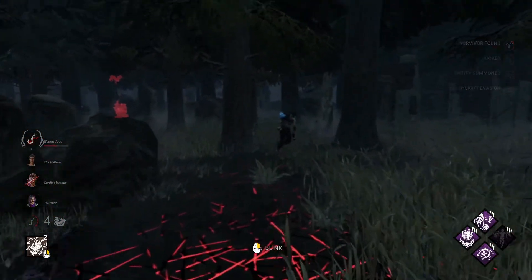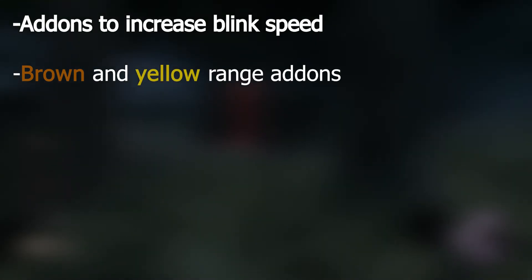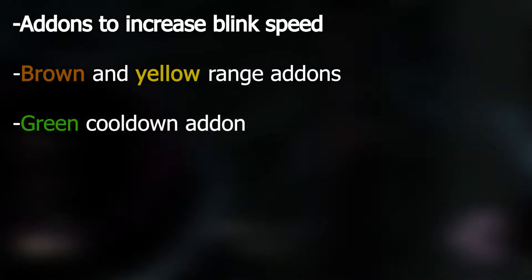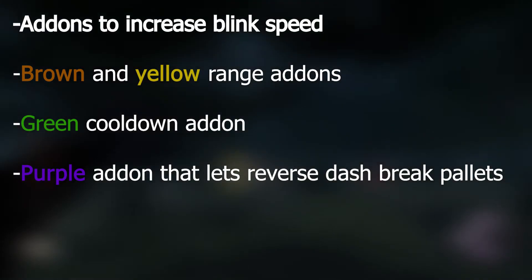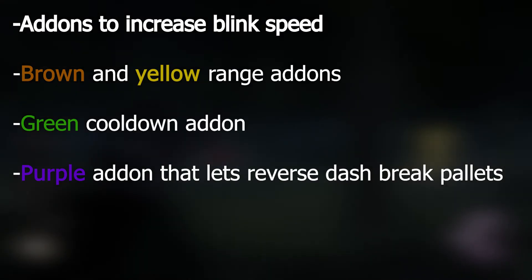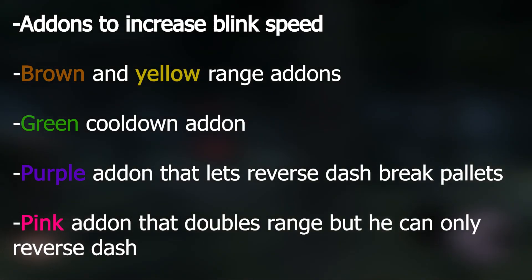And lastly, here are some fun add-on ideas. There would be brown and yellow add-ons to slightly increase the range of the blink — not like Nurse's range add-ons, just slight increases. A green add-on to decrease the cooldown after using his power, whether or not you hit a survivor. A purple add-on that would allow his reverse dash to break pallets or breakable doors. And a pink add-on that would double the range of his blink, but it would only let him reverse dash.